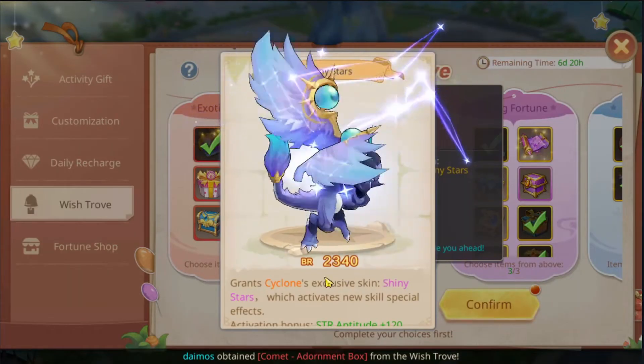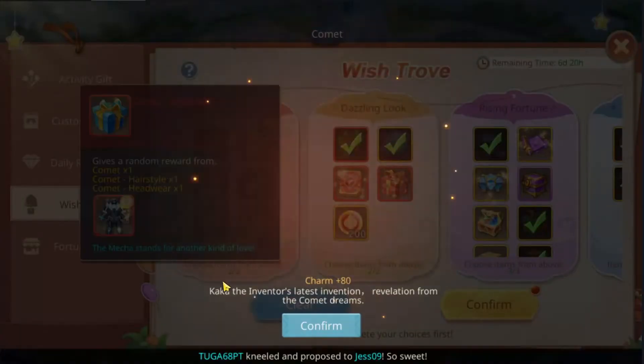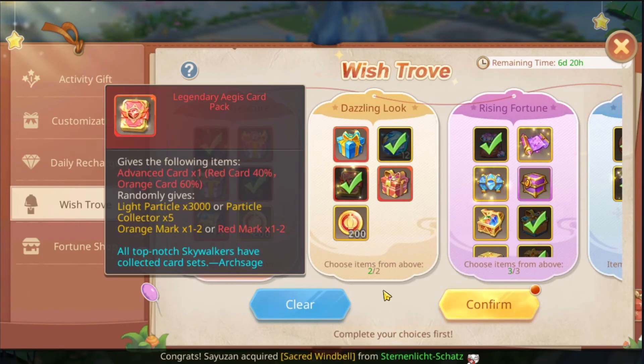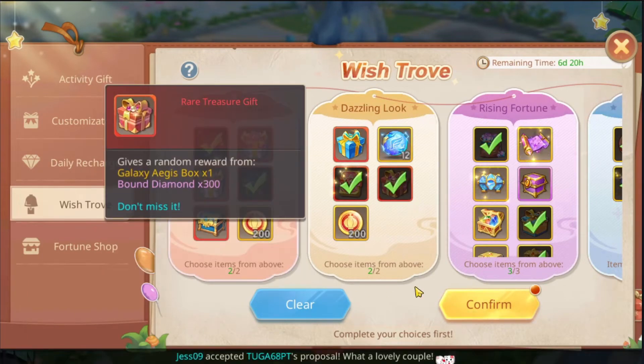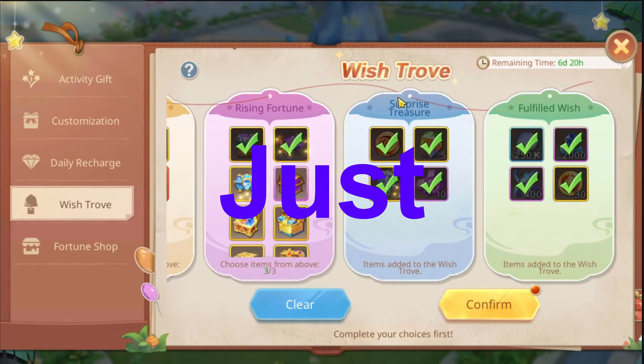The available rewards include: diamonds of time, Cyclone's pet skin, Gale pet skin, fairy dragon or Son of Devil orb, a weapon skin, a fashion skin, frost souls for the treasure trove, legendary packs for eggs, and some random fillers just to annoy us.